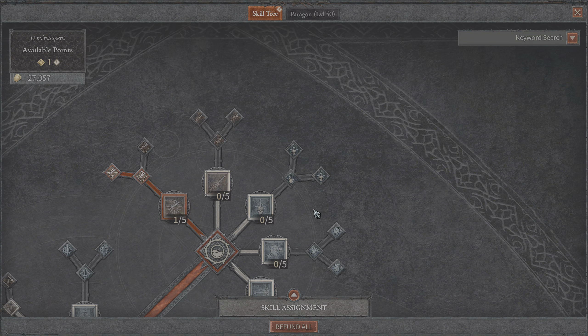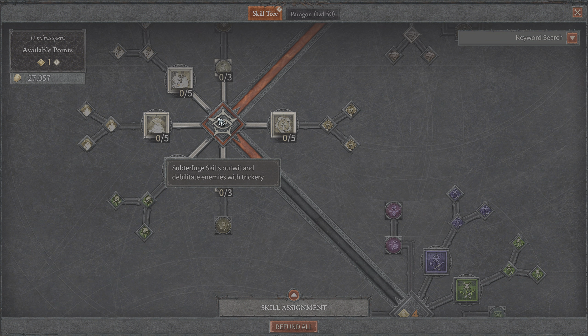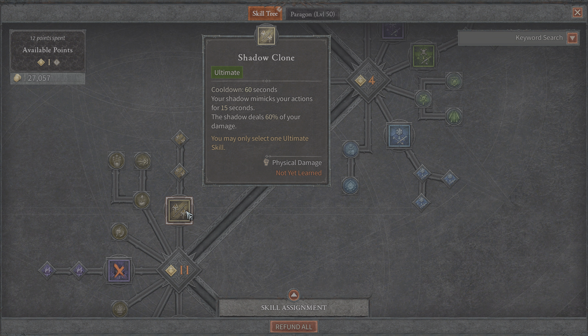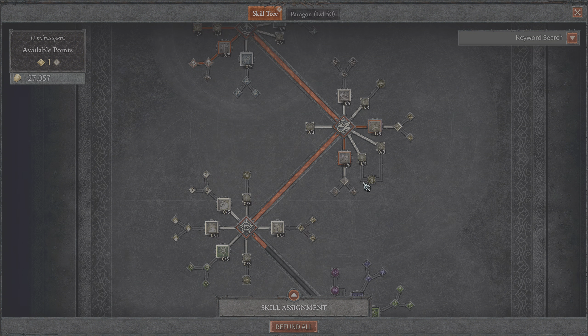So here's what we have: basic skills, core skills, agility skills, subterfuge skills, imbue skills — even though you can't see it there but you can hover over there — ultimate skills, and of course these are key passive skills.